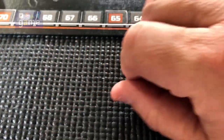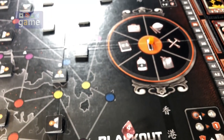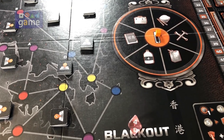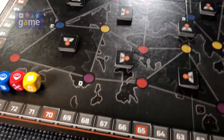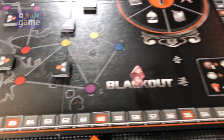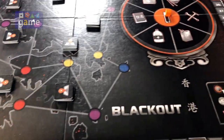You have 25 cubes total, and we've already put one out on the wild card resource. The wild card can be spent anywhere you'd spend another resource, except in the waste phase you can't waste it as food and water. You can spend it to fulfill any kind of objective.